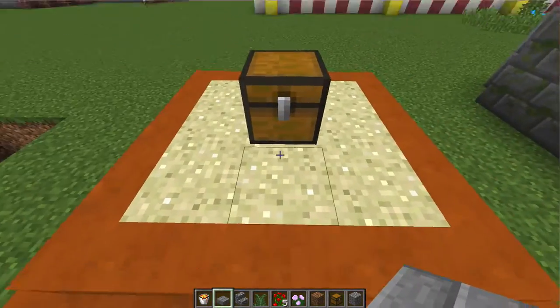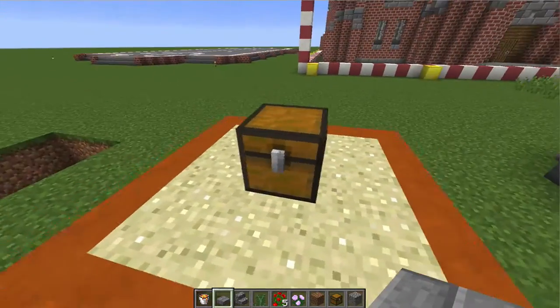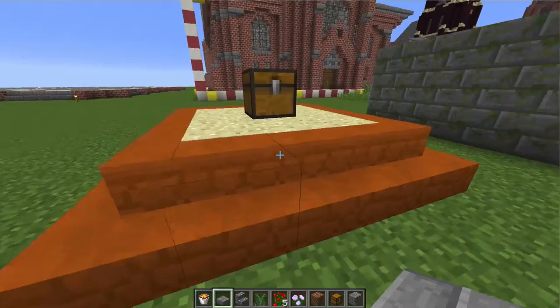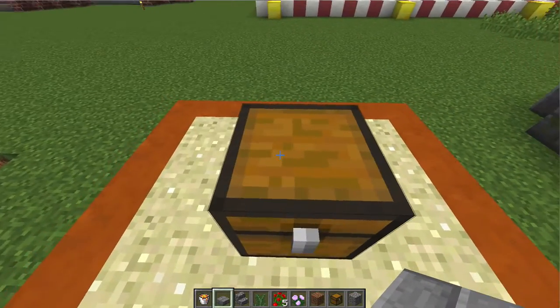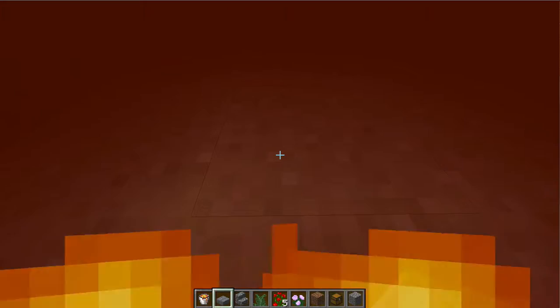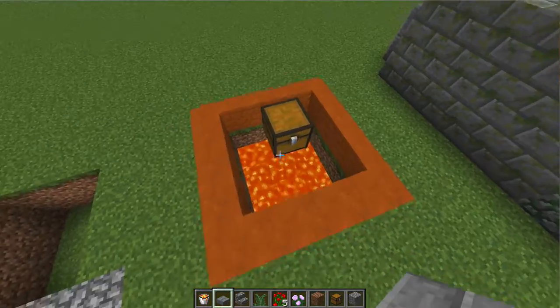Let's say you're on a public server and people steal all your stuff all the time and you really want to get back at them. You've got this totally unsuspecting, untrapped chest, but as soon as you open it you fall to your death. This works with floating sand.